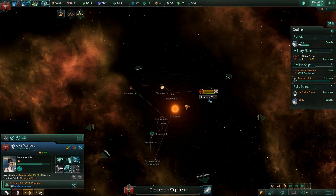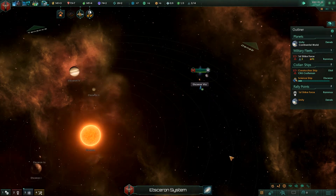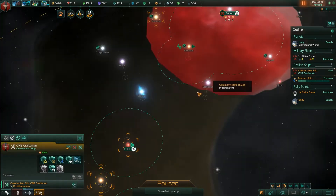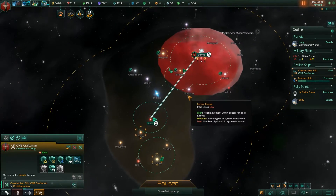The science ship will go ahead and start working on that anomaly. They retain their survey orders — they just do the anomaly research first. Now let's fly the construction ship back to Deneb.